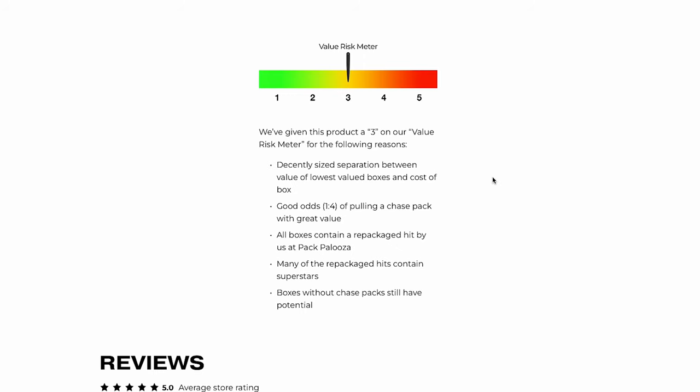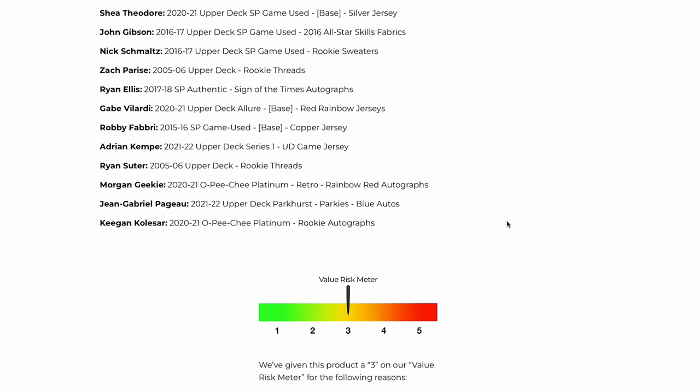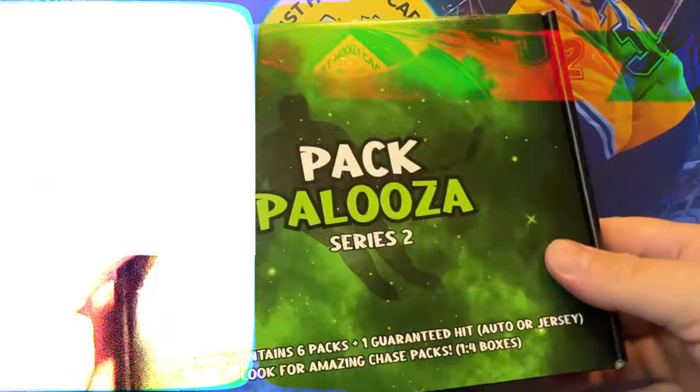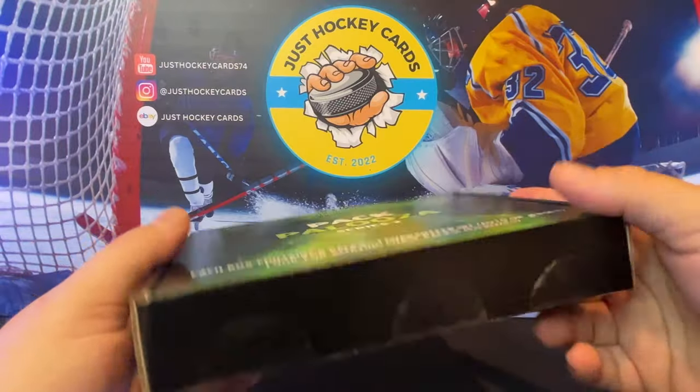Down at the bottom of the page there's the Value Risk Meter, which shows how risky each product is in terms of value. Enough chit chat — let's get to ripping.